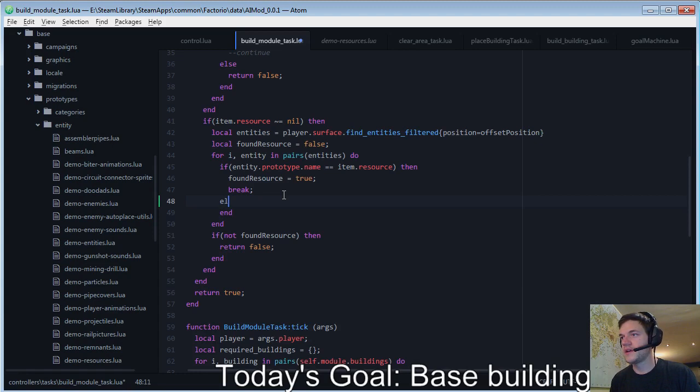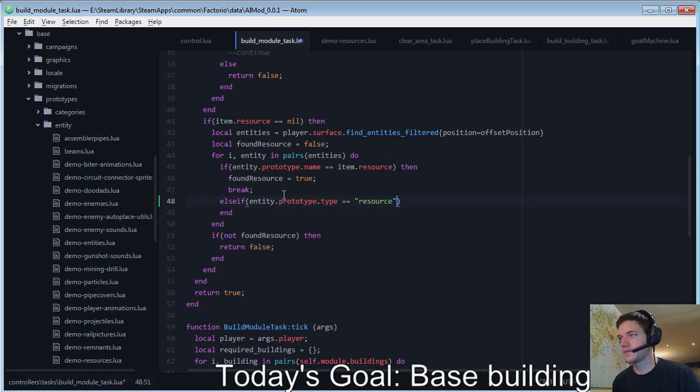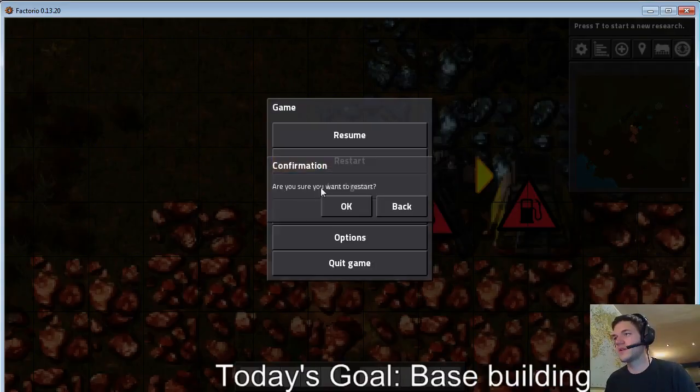So let's say else if entity dot prototype dot type equals resource — meaning the name doesn't match and the entity we're looking at is a resource — then we return false, because that means there is another resource on that tile which is not the one we want. I don't know if this is possible, but cutting out some extra cases is probably not the end of the world. Let's try that again.